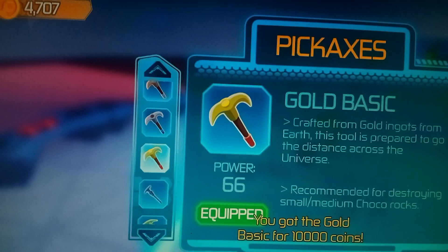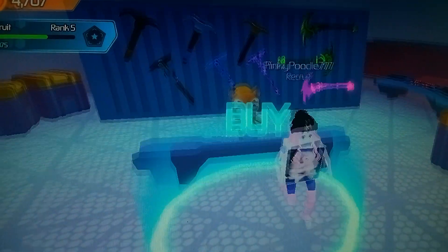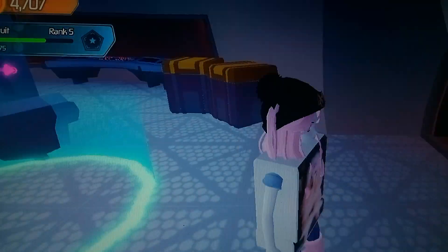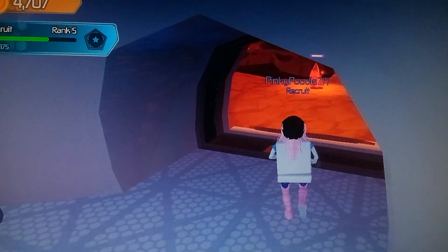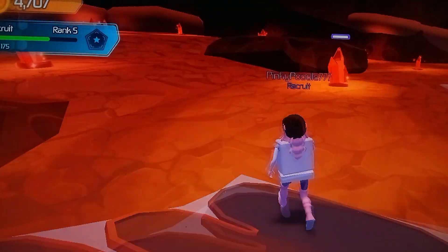And now I will be able to take on small to medium-sized ChocoPlanet rocks. So here we go. You take these, put them in your storage bag, and you take them back with you and sell them.